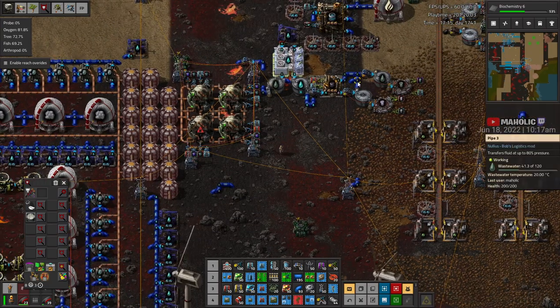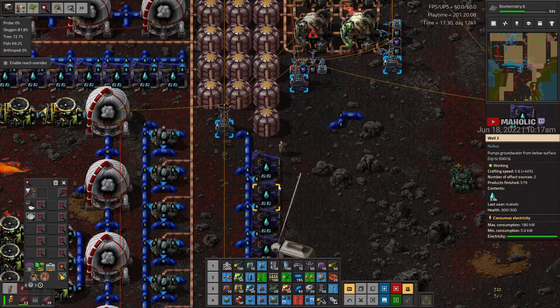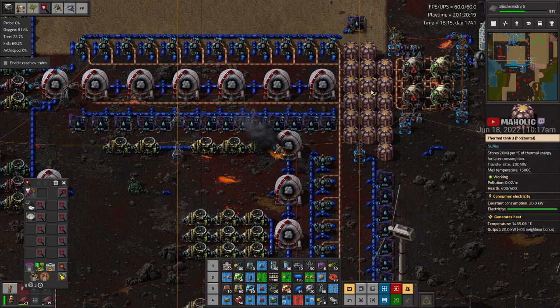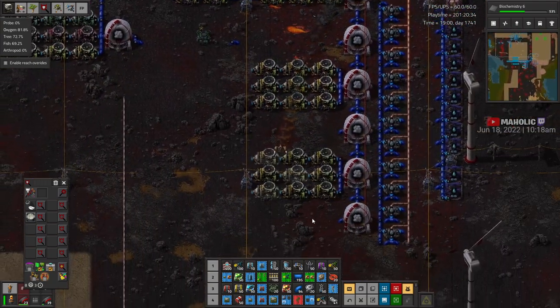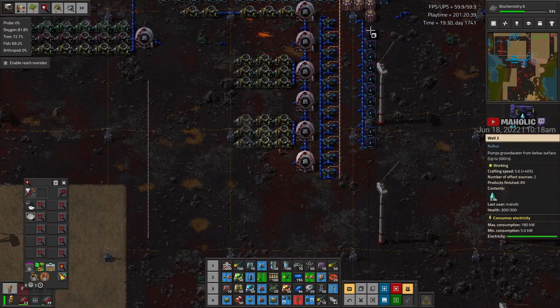There we go — a bit more wastewater removal, so this should make more steam. Maybe this is actually going down, which is a good thing. We just got neighbor bonuses on these. It says still takes three horizontal, but is there a vertical? Hard to tell. Let's copy this.